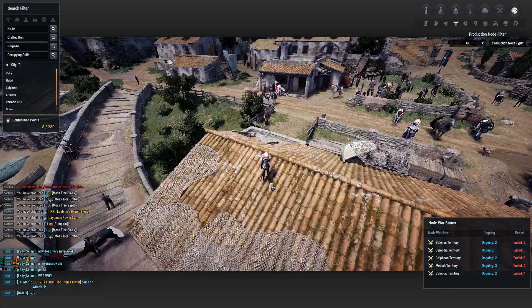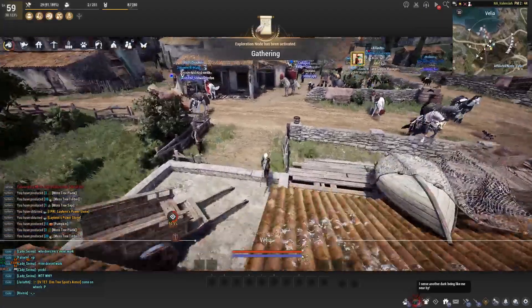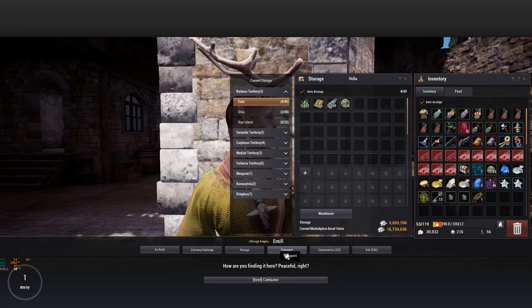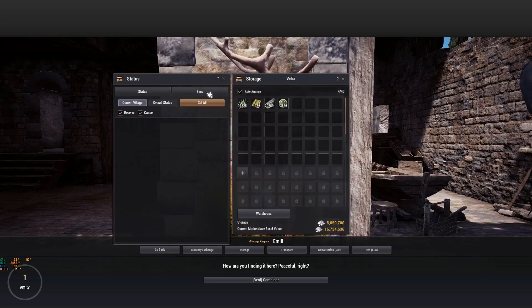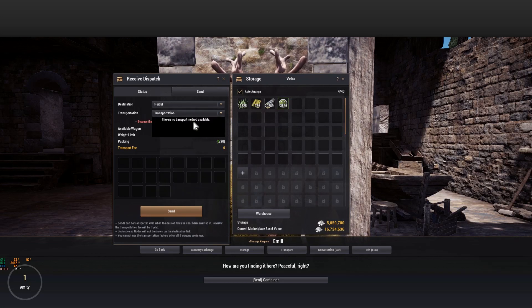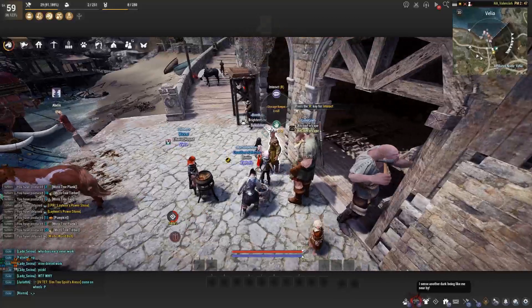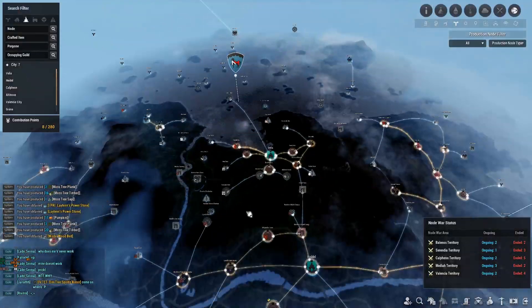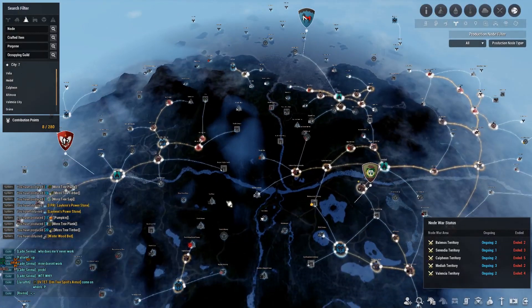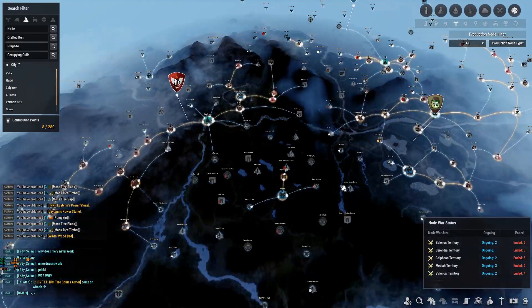I'll probably just cook and invest the rest of my CP into farms. To end off the episode, I'm going to start transporting all this timber to my Heidel storage so I can process it overnight and then send it to Calpheon or maybe Grana to start creating crates.